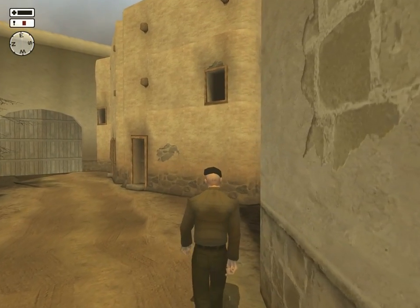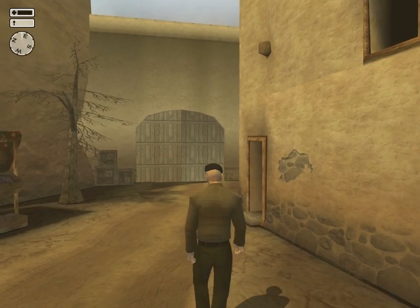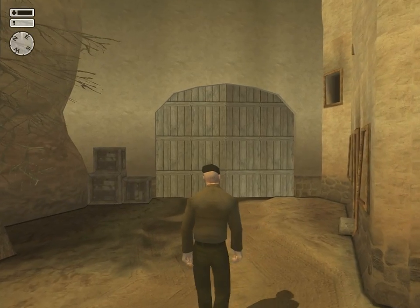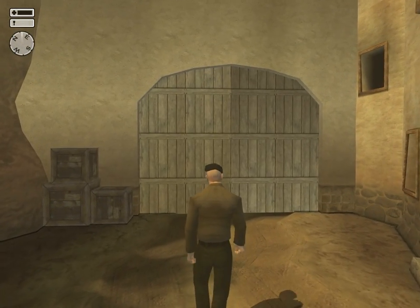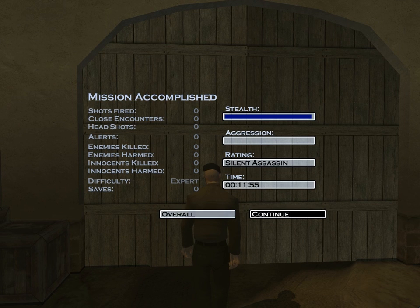As I've mentioned, if you're wearing the Colonel disguise, you can carry around the SVD sniper through the town unharmed. And there we go — Silent Assassin, overall rating: Silent Assassin.